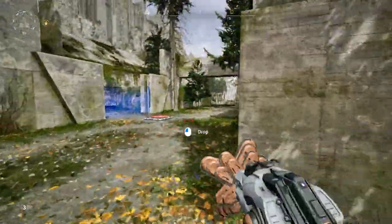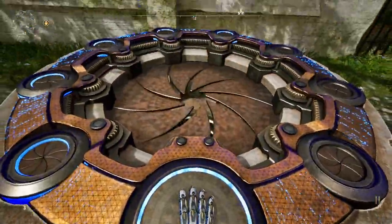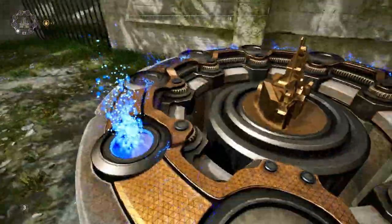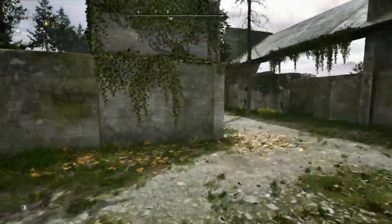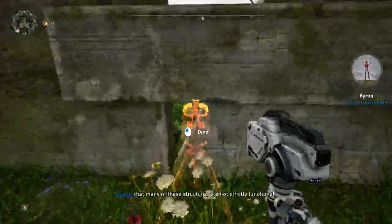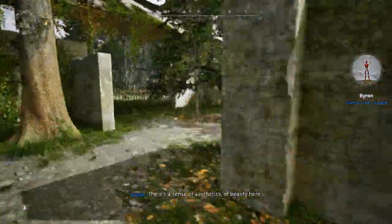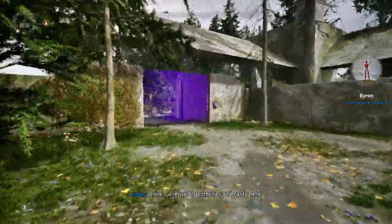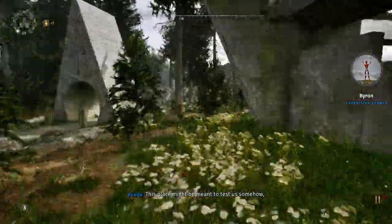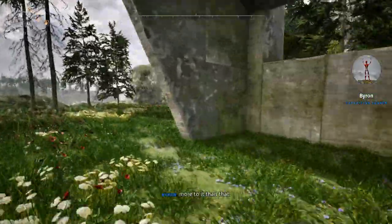We only need one item here. 1k isn't physically incapable of solving puzzles, he just doesn't like to. Now that all these are open we're just going to put this right here. Using our favorite trick of just grabbing things through the walls, we're gonna get that out. This place might be meant to test us somehow, but perhaps there's more to it than that.